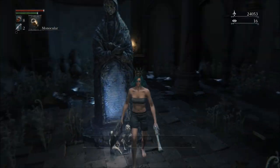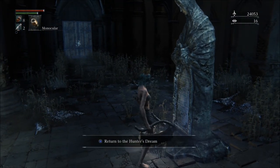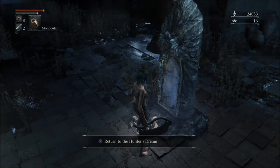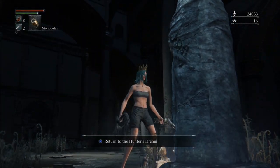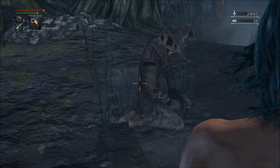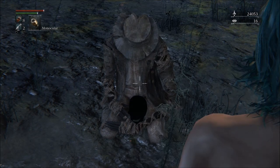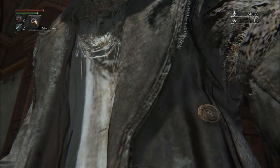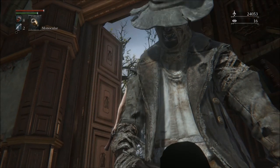Unfortunately the animation you saw for stabbing the glowing sword in no longer seems to exist, at least not that I've found yet. Now something I wanted to end on is this other strange object. It's also analogous to the lanterns, and it's loaded into RAM when you visit the Hunter's Dream, but is never actually used there or anywhere.